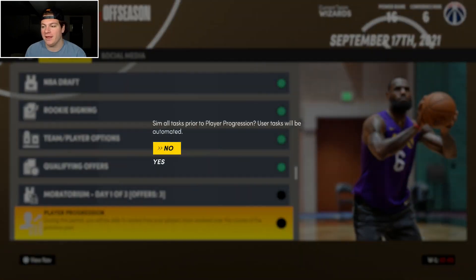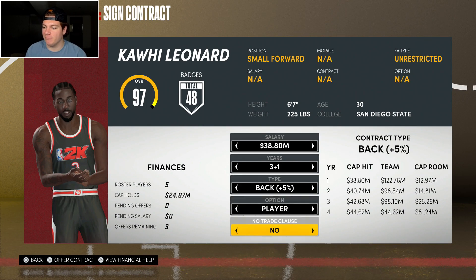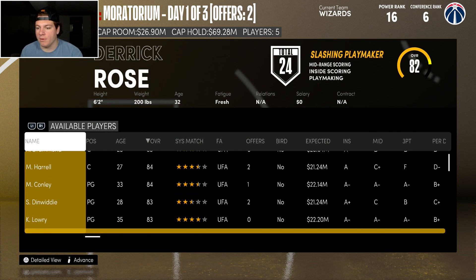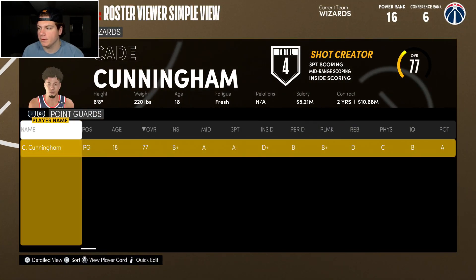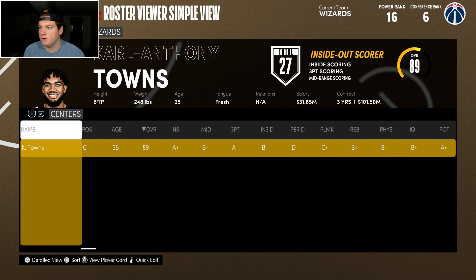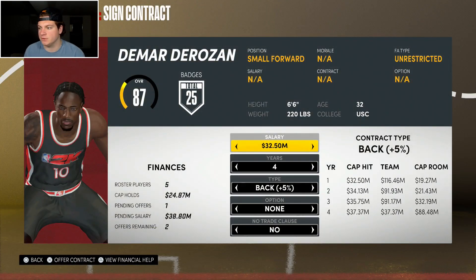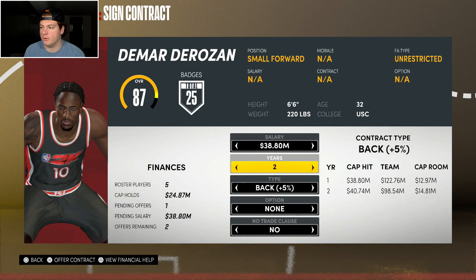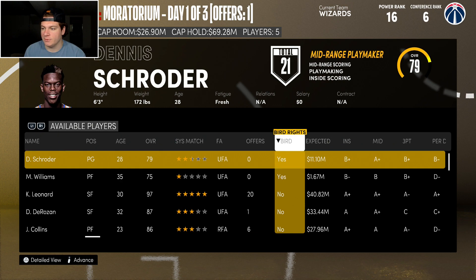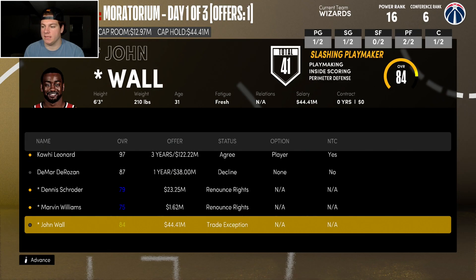Wait — whoa, whoa. Can I actually get Kawhi? That is the max contract with player option and a no-trade clause. And... son of a bitch, we just did it. I'm trying to figure out who's a free agent next year to see if I should save cap space. None of those guys are. But Kawhi signed with us — and we have a $44 million trade exception too. Kawhi Leonard, welcome to Washington. I legitimately did not think that was going to happen.